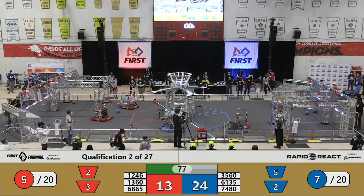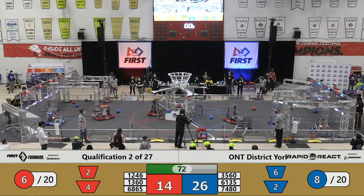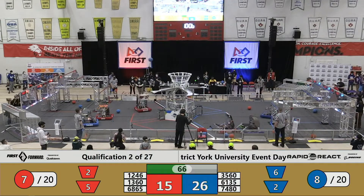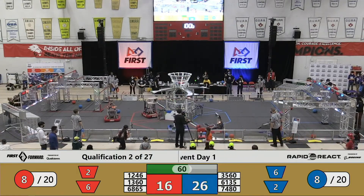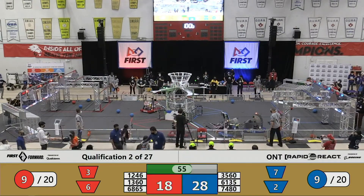It looks like the Blue Alliance is doing a great job of tossing them into the upper hub. 68-65, no slouches — they're scooping and dropping right in as quick as possible. 74-80 with a nice high shot. Look at that, oh my goodness. These robots are really sending it high.